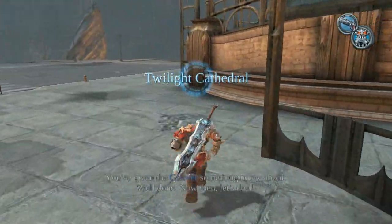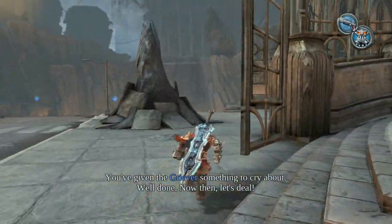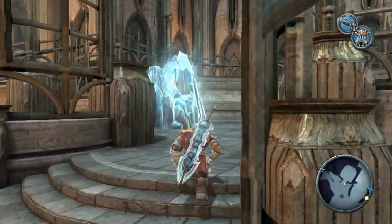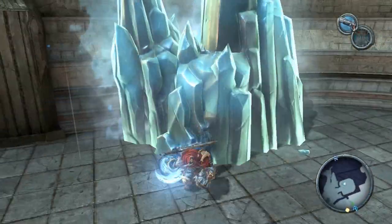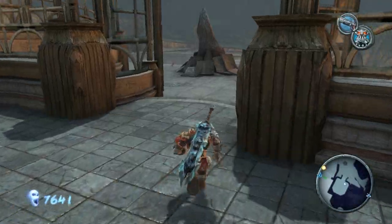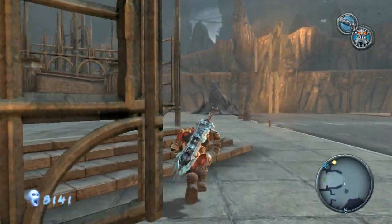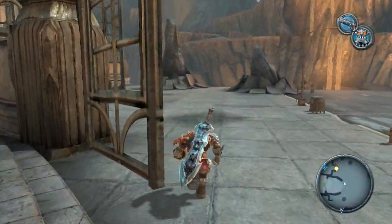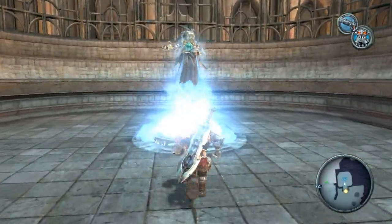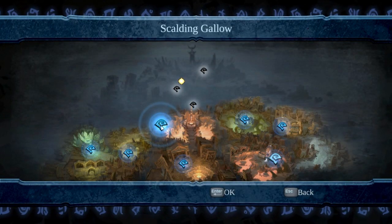We're at the Twilight Cathedral. Ice here to smash, and then I need to head back towards the dungeon I was just in. Some souls - nice bonus, 500 souls there. I'll take the serpent holes back towards Samuel's place and then work my way back towards Uthane.